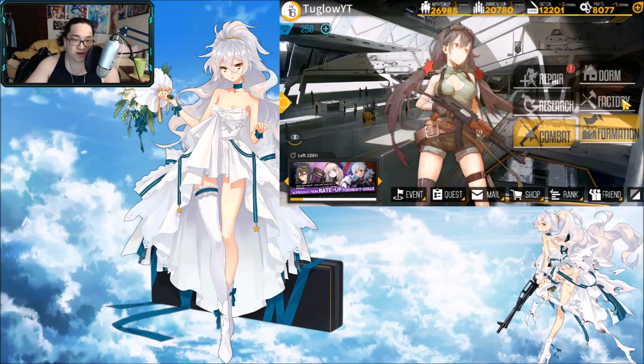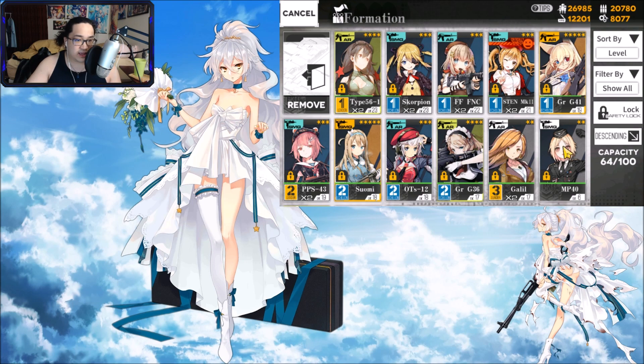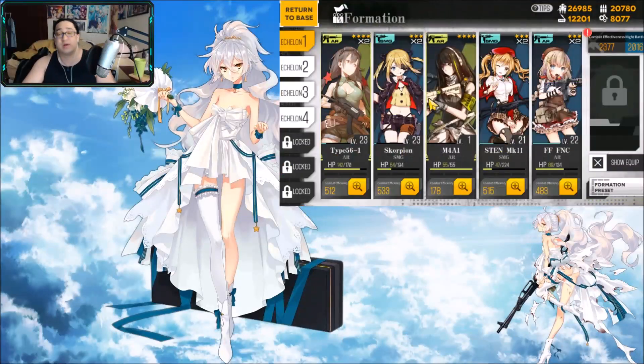No matter what type of team comp you have, I would highly recommend putting M4A1 in your team. She is going to be very good - do not get rid of her, level her up, pay attention to her. She will get a mod down the road. On my first account I had FAL and SOP Mod, but before SOP Mod I was using M4A1 to help kill and corpse drag. If I don't get a grenadier - whether it's FAL, 416, or G11 - I'm definitely going to corpse drag with M4A1.